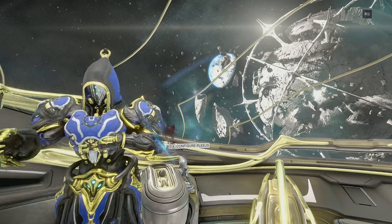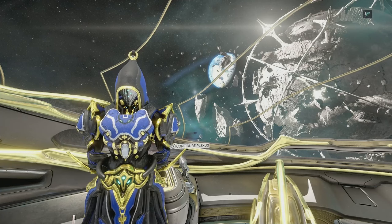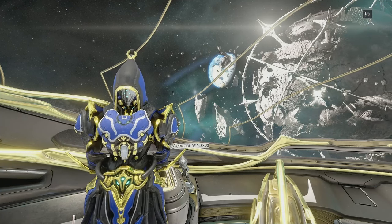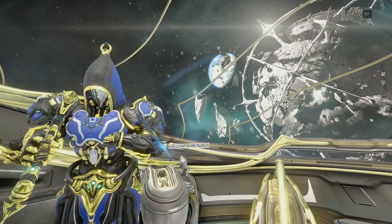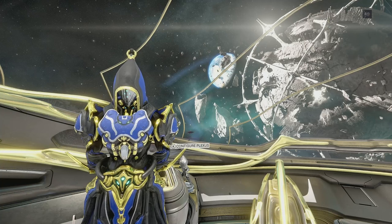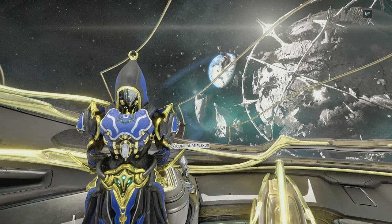What's going on guys, it's Swimsy here and welcome back to a brand new Warframe video. In this video we're going to be looking at the Golden Instinct Helminth ability. You can unlock this ability by hitting rank 10 with the Helminth system, and you simply either subsume Warframes or equip other abilities onto certain frames.